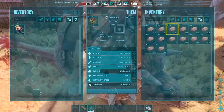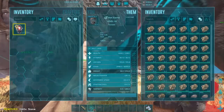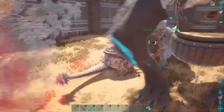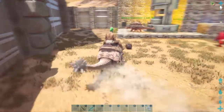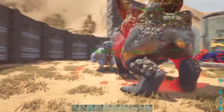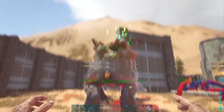Let's feed it some stone and see what we get out of it. Gachas are solitary creatures unless you've got a breeding pair — it wouldn't be happy sitting next to another male gacha. Try and keep them at least 12 foundations apart. You see, he's happy.